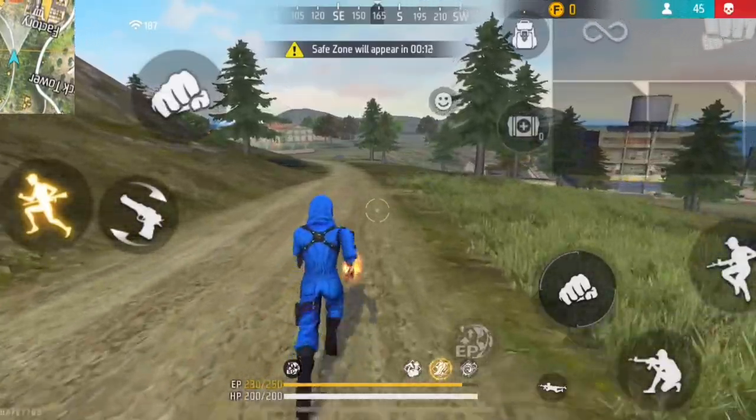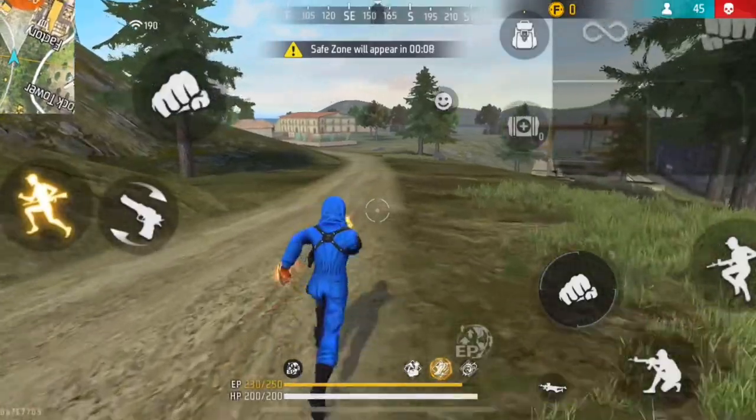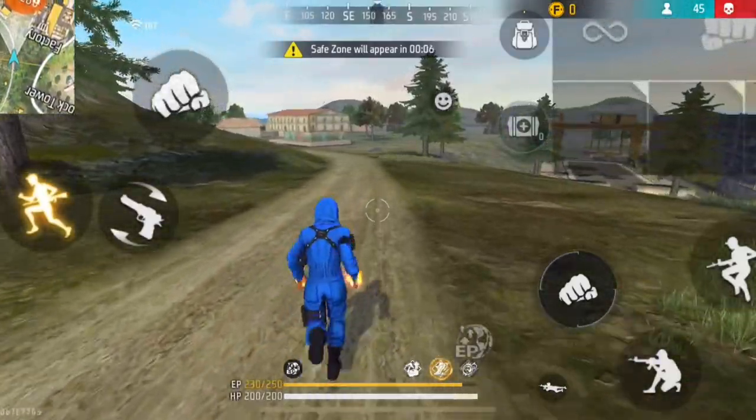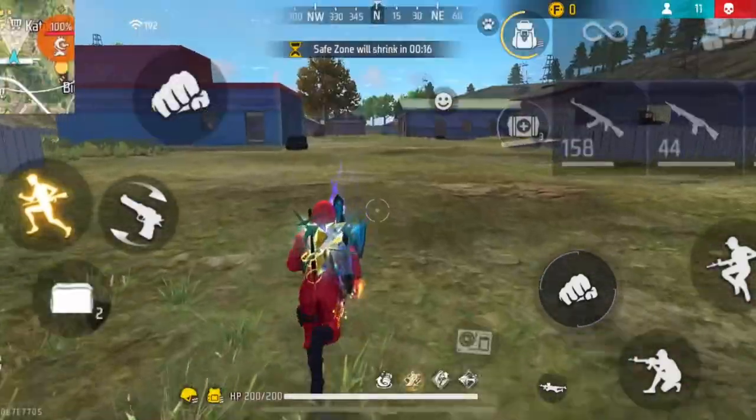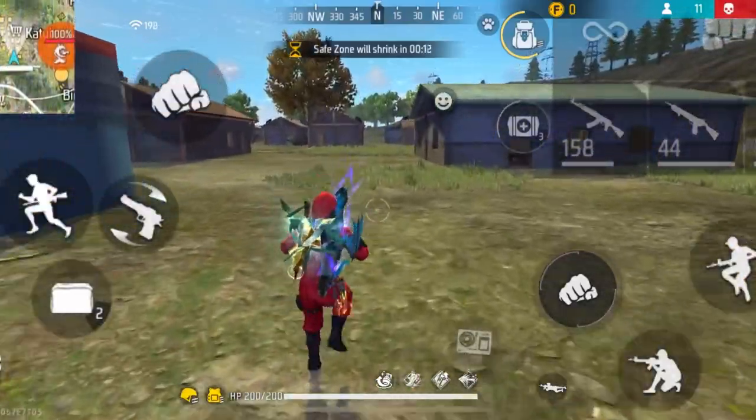Tip number six: most of the time when we run straight, we become an easy target for a sniper user, because a sniper can aim and do a headshot on you. So instead of running straight, try to add a few jumps while running. This way, it will be much harder for a sniper to aim for a headshot.